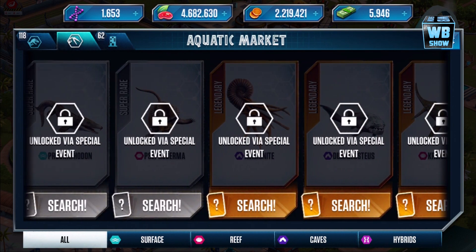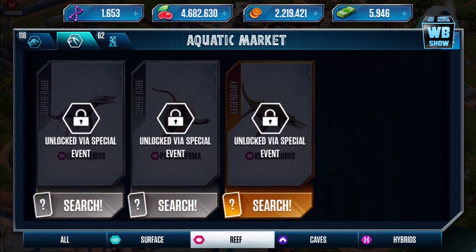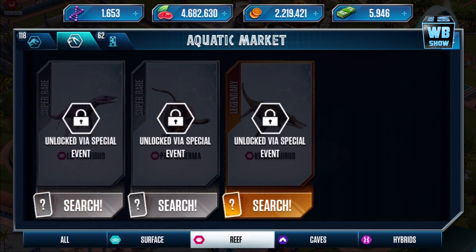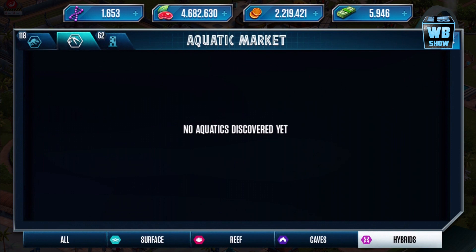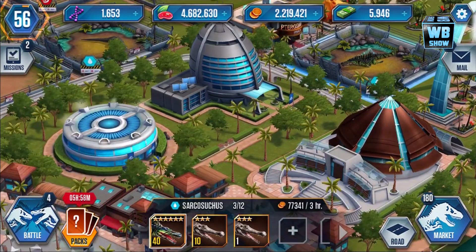Four of them is silver and five of them is gold. You can buy a bunch of new creatures, and it's separated into surface, reef, caves, and hybrids. Oh, they're going to make hybrid sea stuff — that's going to be cool.